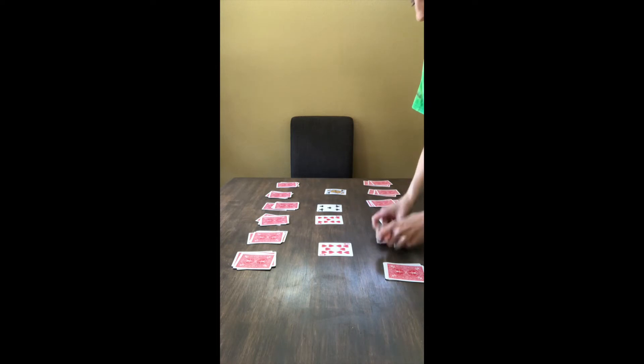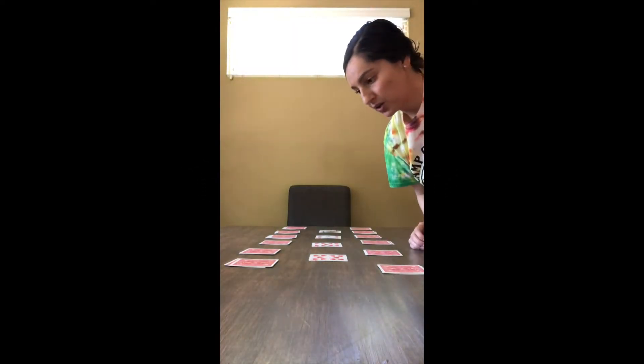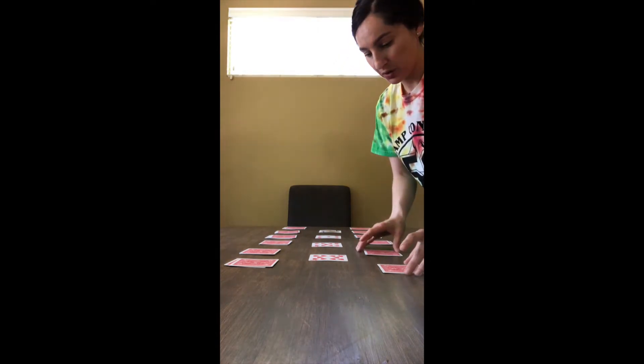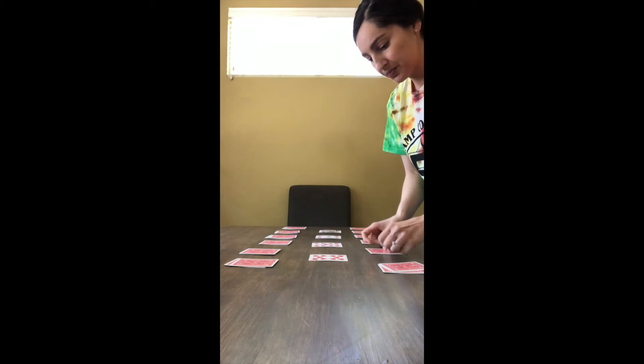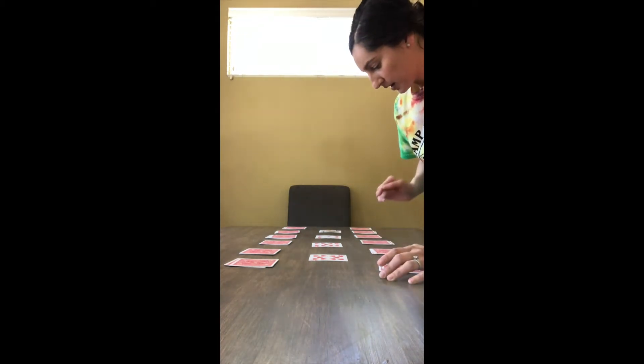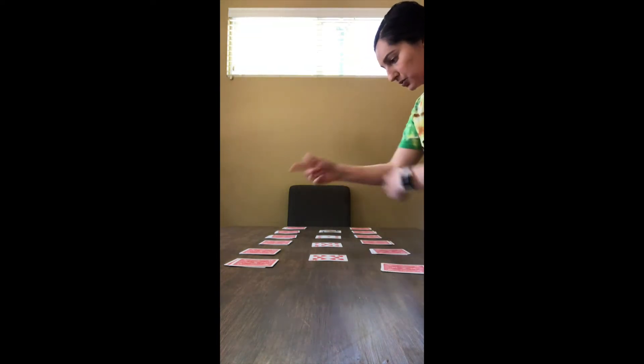So let's get started. Quick rules to the game: since this is a game of speed and you want to get all four matching cards before your partner, what you want to do is take a peek at each pile of cards that you have as soon as you start the game. You'll be sitting across from your partner, you'll say go.